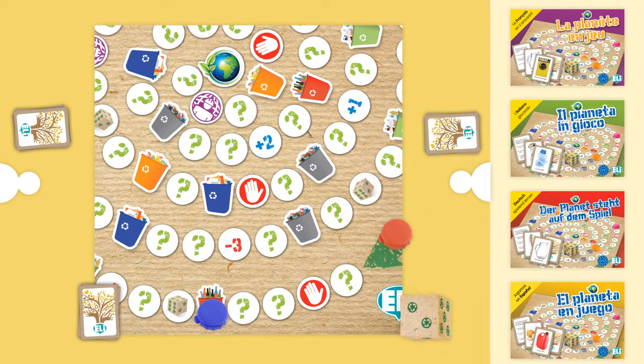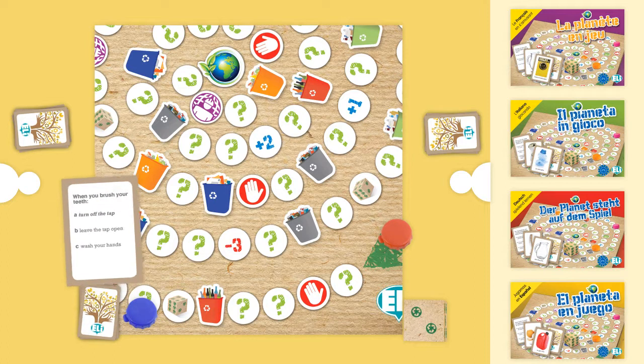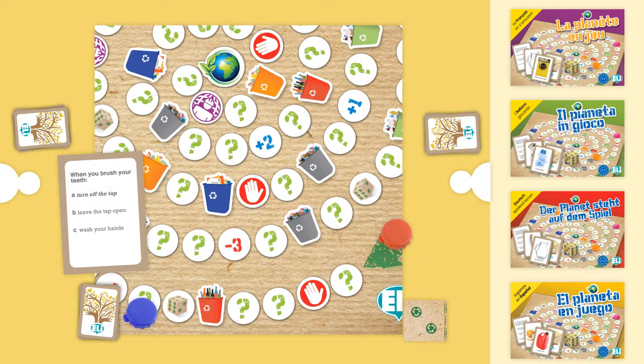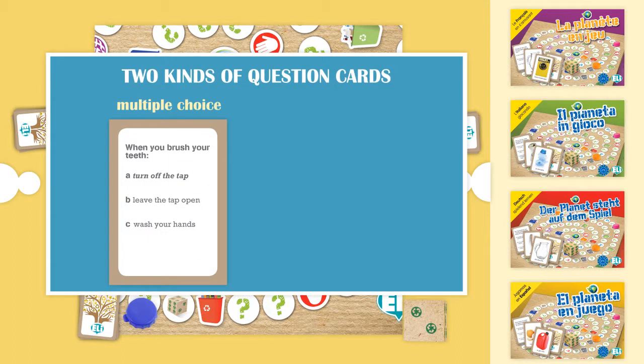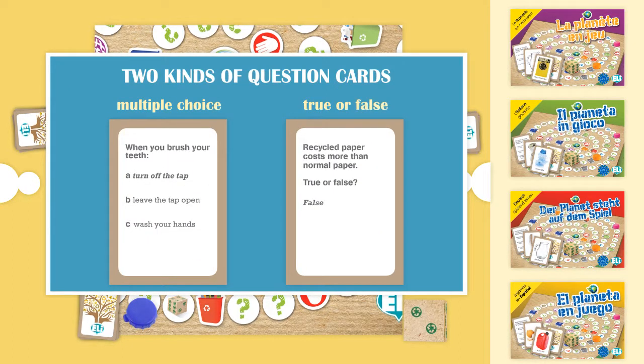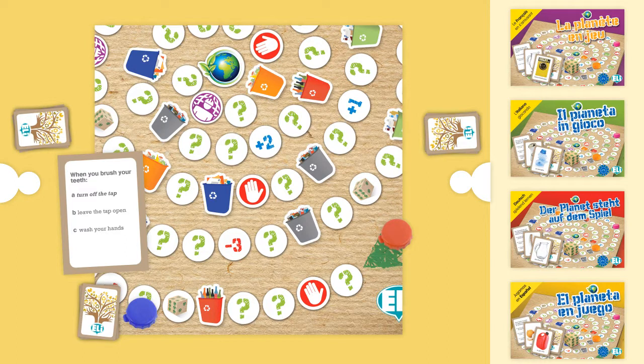The die is cast: 2. When a player reaches the question symbol, the opponent on his or her right takes a question card from the deck and reads the question out loud. There are two kinds of question cards: multiple choice and true or false. The correct answer is highlighted on each card. If the player answers correctly, he or she can throw the die again and continue playing. If not, the player on the left starts his or her turn.